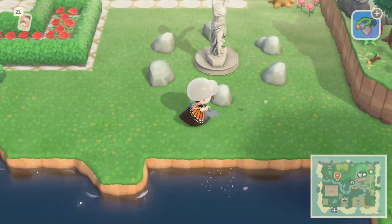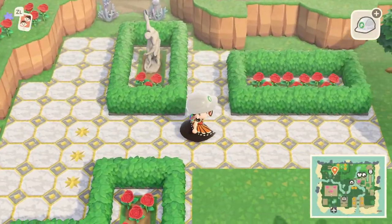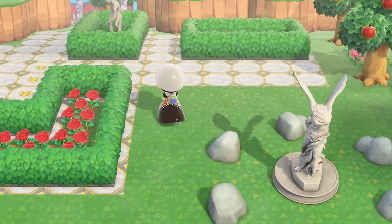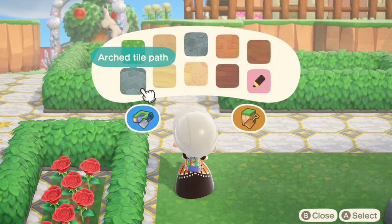I do use quite a few items in this process, such as the mushroom table and the matching stools. I also ended up extending the hedges from the statue garden just to kind of separate the two areas.